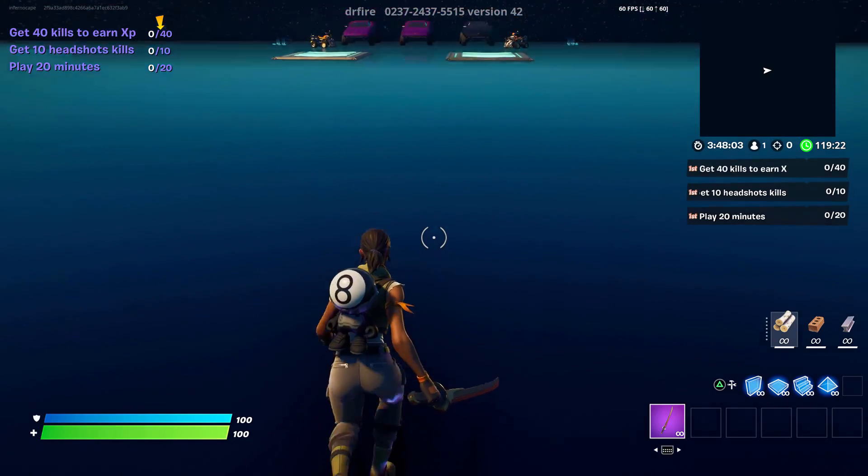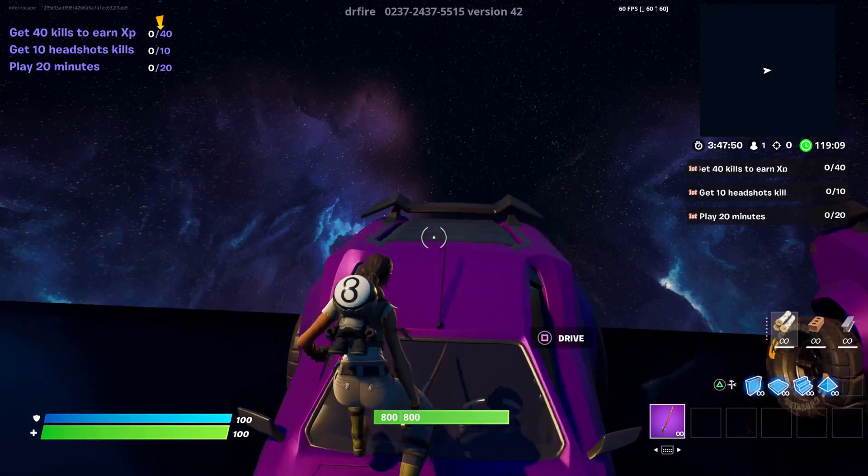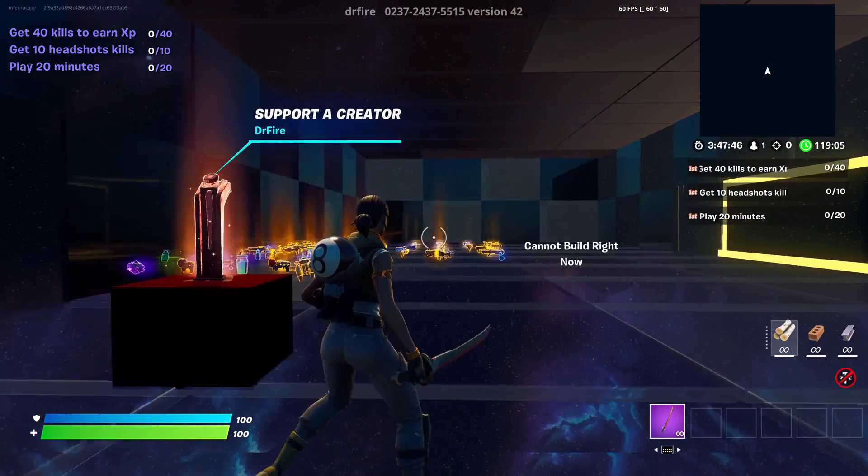Once you get here, you will see three cars. You want to go to the car on the left, and you want to jump on top of it. You want to go to the very back of it — you will see an interactable button. You just want to press that.